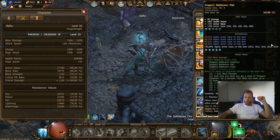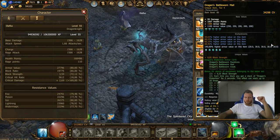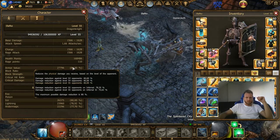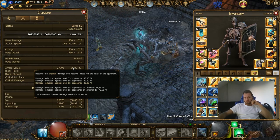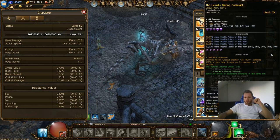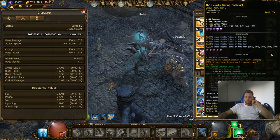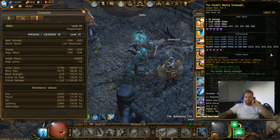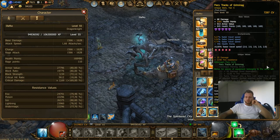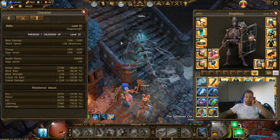My torso for higher armor value on this item with gold armor value - maybe I increase tier to five. Armor on infernal to 18%, we can see soon, maybe yes. My hands and gloves for more health points on this item, and my boots.